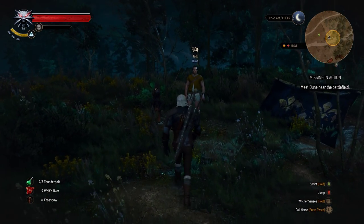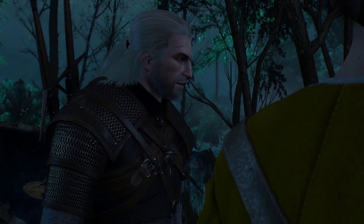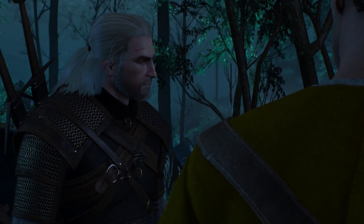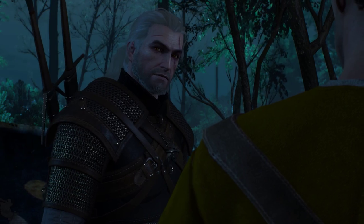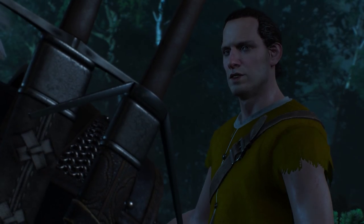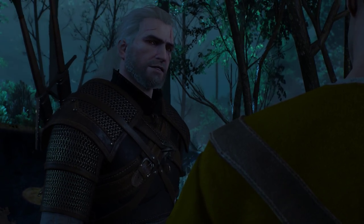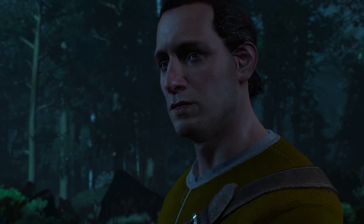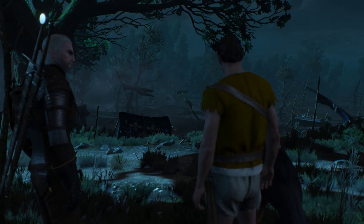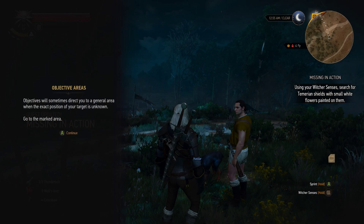All right, I meet up with Dune at the hill. He says Bastian's body must be somewhere among the countless others, and searching them one by one could take a while. But the recruits from White Orchard painted a small flower on their shields to spot each other in battle — there were just a few of them, so if we look for the flowers we'll find Bastian quickly. I note that many soldiers dropped their shields, especially on the losing side. He says if we find the shield alone, Hussar will catch the scent and lead us to Bastian.